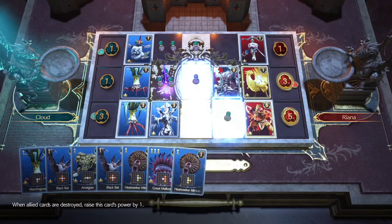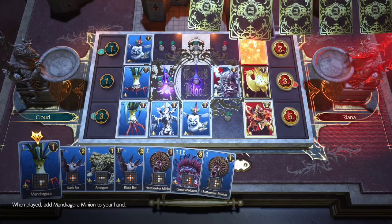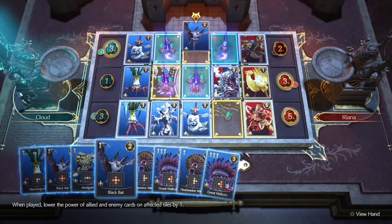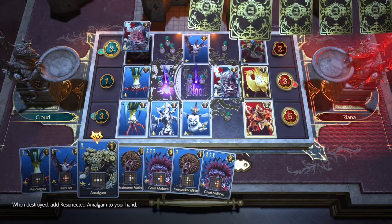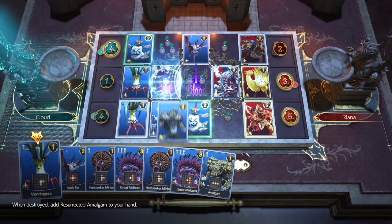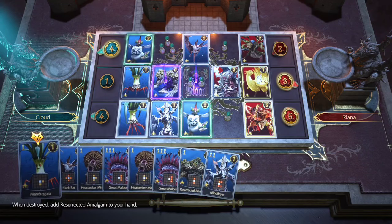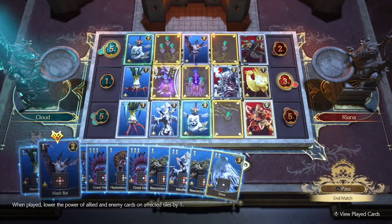So here the middle square changes to red and you immediately want to change it back to green. I'm still not in any rush to place the Marlboro card — I'm just conquering pawns as I go along. The beauty of Mind Flayer is that it guarantees you can always place a card in the middle of the second column, and you have so many cards that will capture the middle square that the opponent will never be able to capture it.